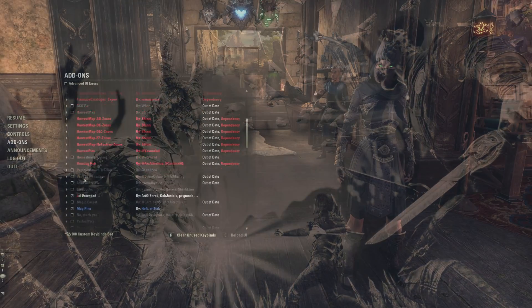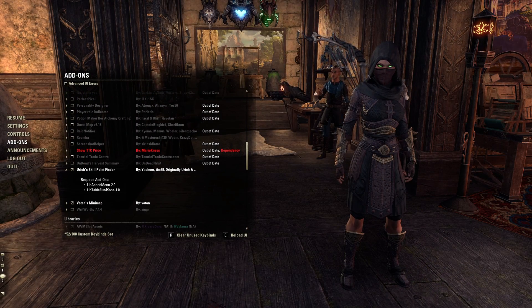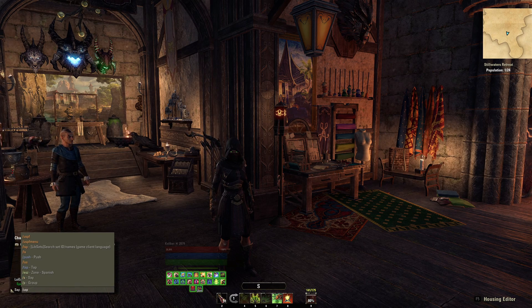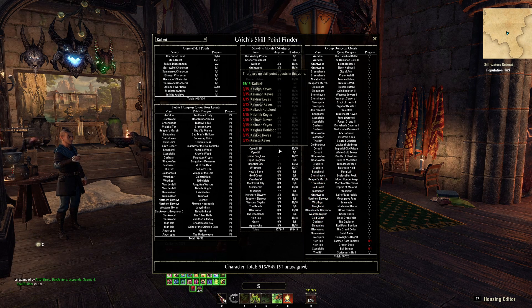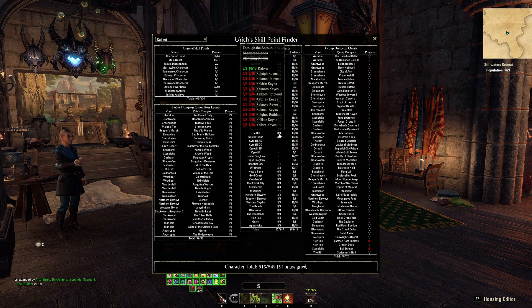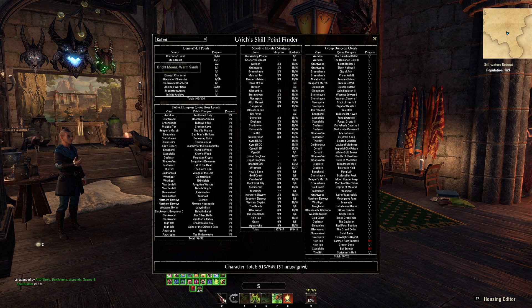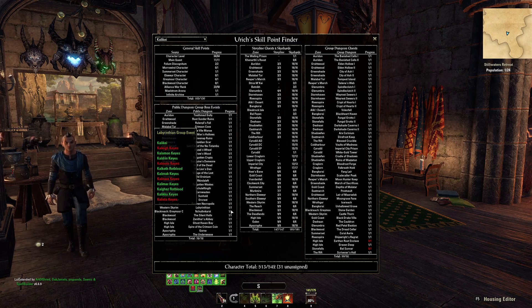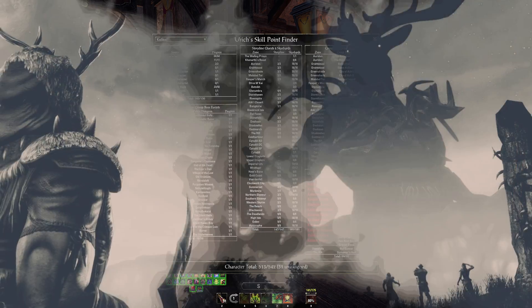Urix Skill Point Finder by Fritz. As a new player, you might be short on skill points, and Skill Point Finder is going to help you out with that. Just type slash USPF in your chat window to pull up an interface that shows you the source of every skill point in the game and indicates whether or not you've already earned it on your current character. When I'm short on skill points, I open up Skill Point Finder to quickly see where I should head next to get some quick skill points or sky shards. This one is great for completionists as well, since you can quickly see which zones and dungeons you might have missed.